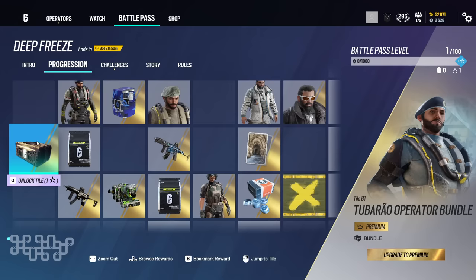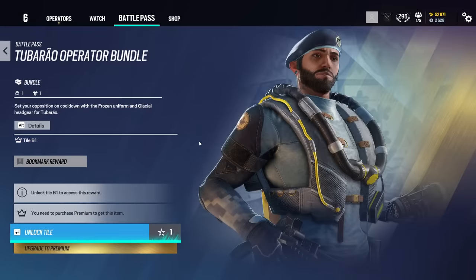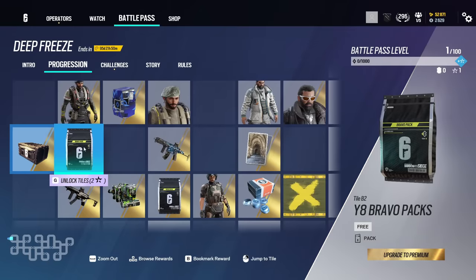So for tier 1, we have a skin for Tuburao. This is sort of just the basic tier 1 skin, which most operators get at the beginning of a battle pass. It does look pretty decent — you'll probably see people running this alongside the default, so nothing too special there. I'm going to move up and make my way around here, because it is a little weird design of a battle pass.